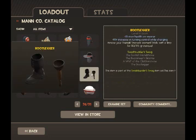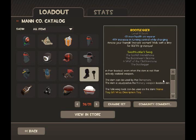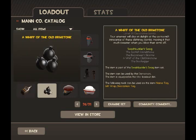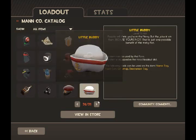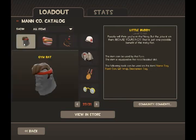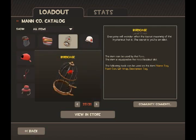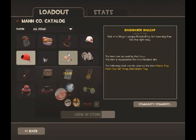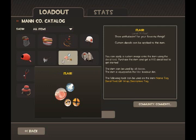Now this hat and these legs — there's a new Demoman pack here. He has two new weapons: those boots there, the bottle, and the hat and the bombs — they're a misc and a hat. Basically, the boots are a reskin of the Alibaba's Wee Booties, and the bottle is just a reskin of the bottle.